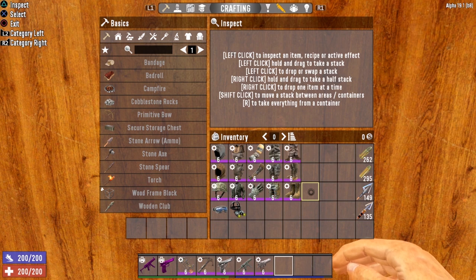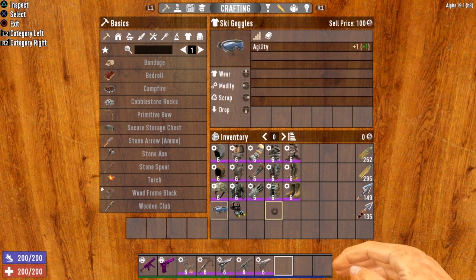Another important piece of equipment to look for is the ski goggles. These will automatically give you an agility boost of plus one. Since agility is really the only attribute you need to focus on for an effective stealth character, having that automatic plus one means you can max out the attribute and save yourself those final three points. Definitely be on the lookout for the ski goggles.